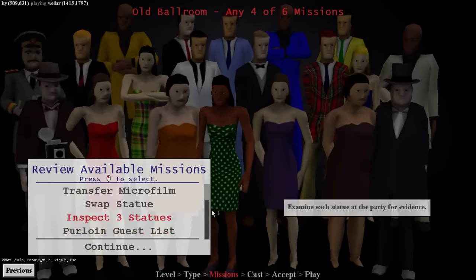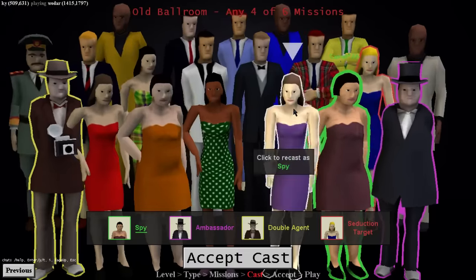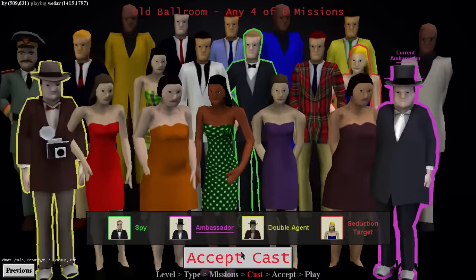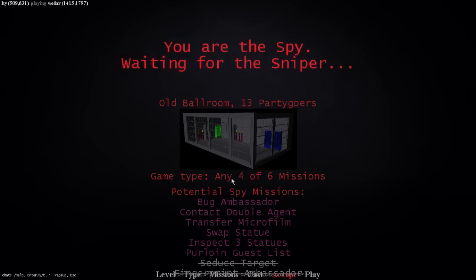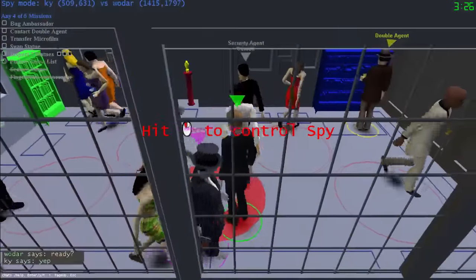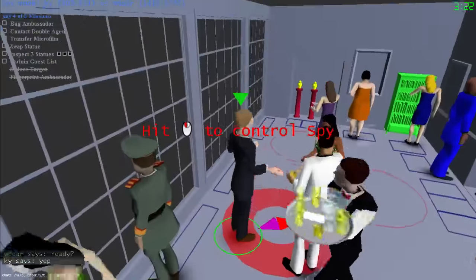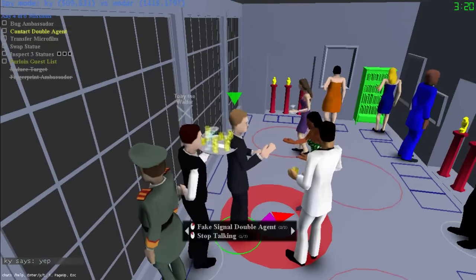I'm going to be this gentleman right here in the bow tie. The ambassador is this guy over here who I'm going to bug - that's one of the missions, to plant a little bug on the ambassador. It looks like a little butt tap. I'll explain missions as I go along. My controller isn't working right now - I usually do better as spy with a controller. So I'm going to take control of the spy.